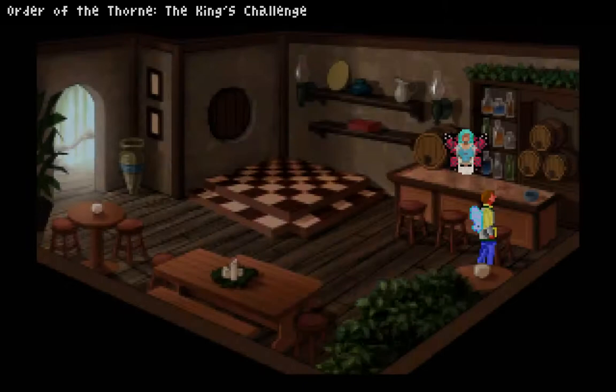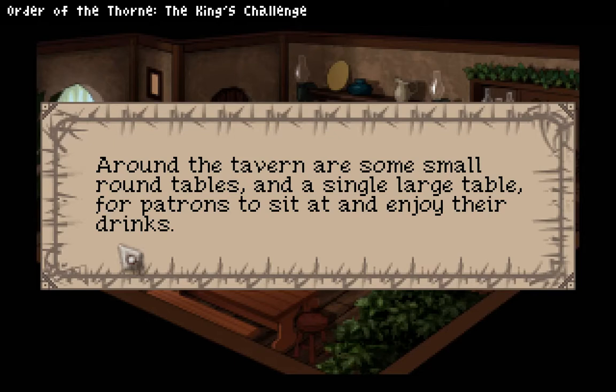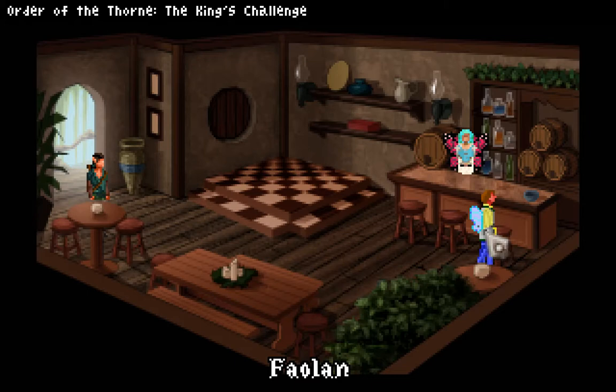They can float the meat down. You enter the tavern. There would be fairies in here. Large, beautiful vase sits near the door. This reminds me of the elf town — that's way too big to be carrying around. It's a vase. If it was an urn the joke would be: 'You haven't earned the right to do that.' Around the tavern are some small round tables and a single large table for patrons to sit at and enjoy their drinks.